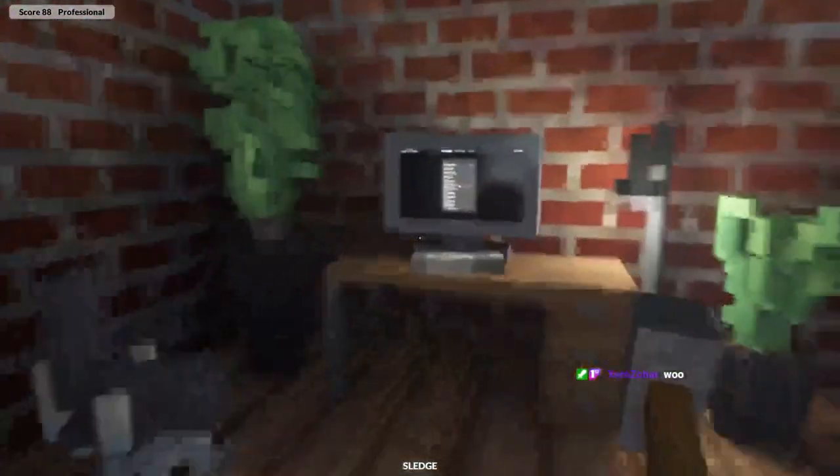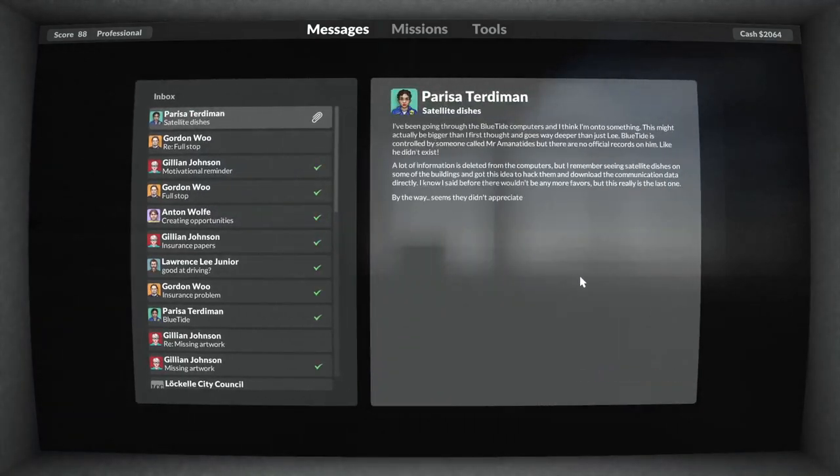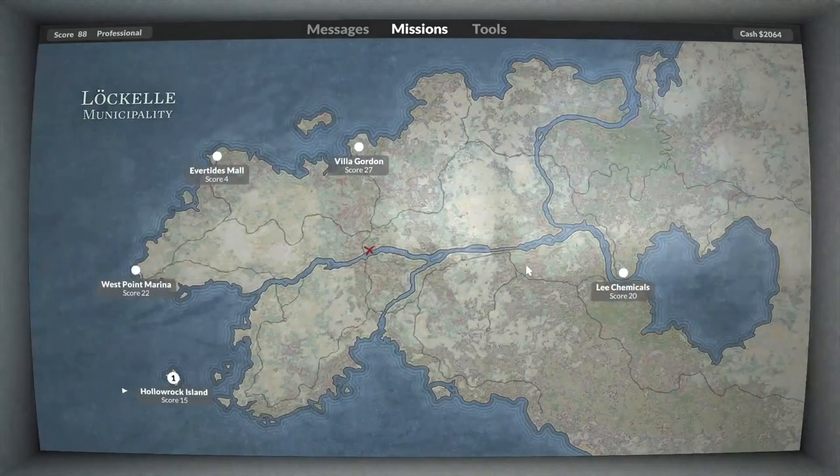So that was a side mission - we'll do one more mission tonight. This isn't the plot mission I was thinking of because this sends us back to Hollow Rock, while what I'm thinking of sends us back to Lee Chemicals one last time after it's been flooded. But this does introduce a gameplay element that will come up. Blue Tide just filed a security report for an armed guard helicopter - that helicopter appearing at the end of missions has been tracking our position with the searchlight.